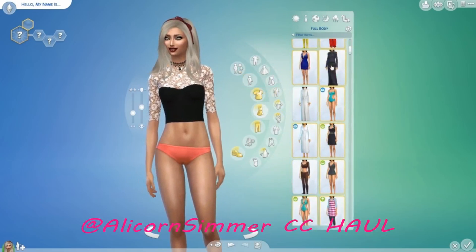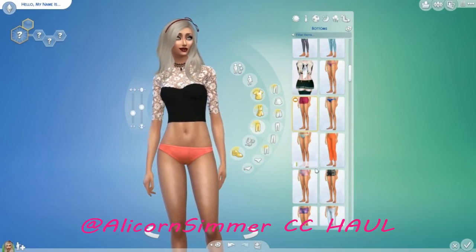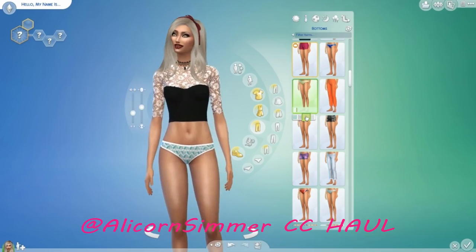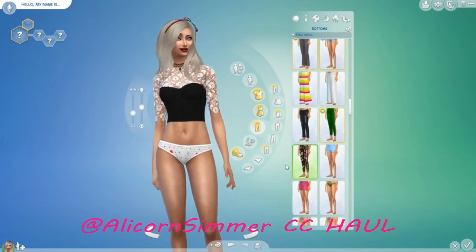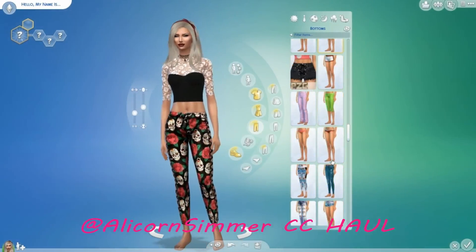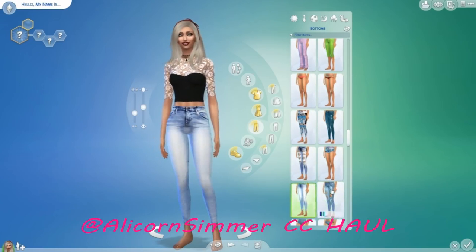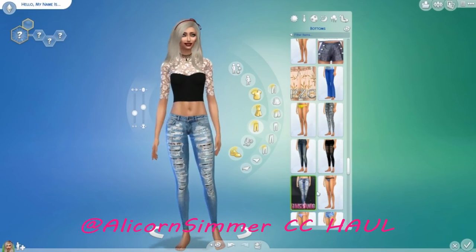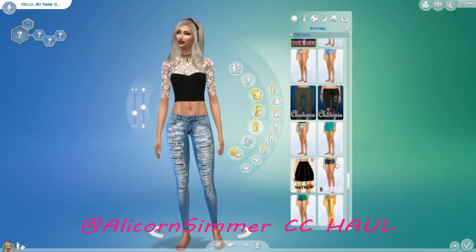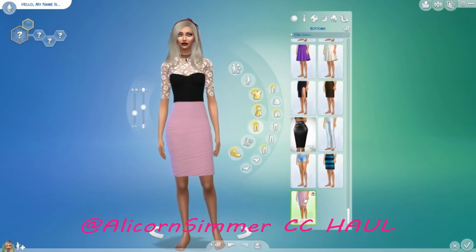So we're going to put this top back on because I really like it. Might do pants first. I already had all those. These are new. These are new — I like the high waisted jeans on Sims. These are new. Pretty cool leggings, these ones. These are new — I might have used these already but they're definitely new. I think that's all the new skirts. Oh, this is a new skirt as well, kind of like a Kim Kardashian style thing.